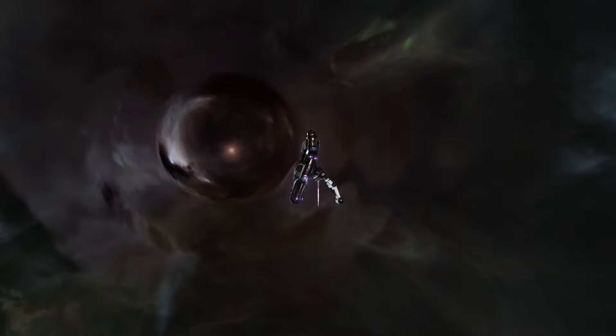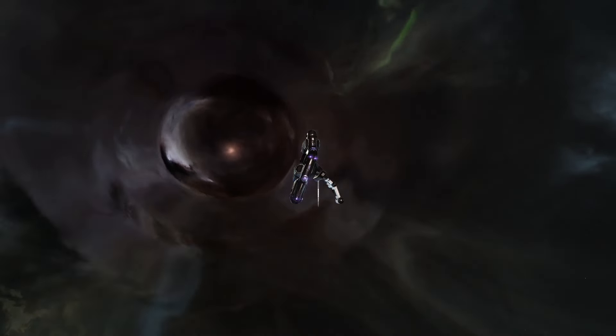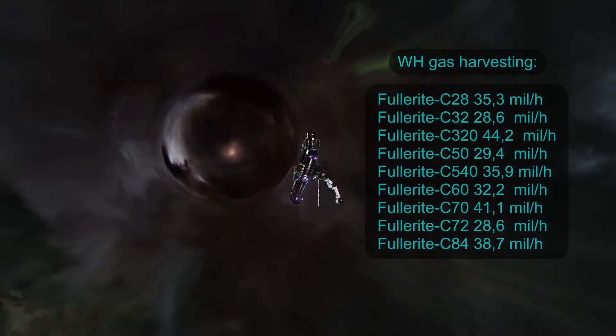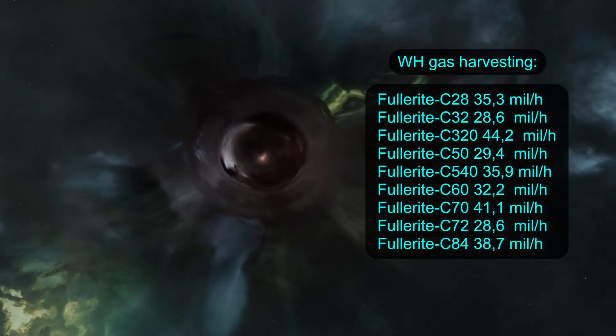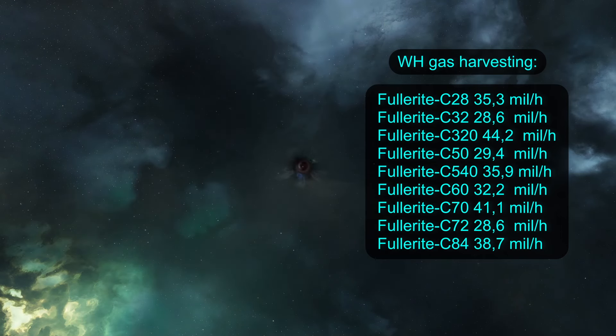But there is one more easily accessible place where gas is abundant and content is where you want it. It is the scary, but also often safer, wormhole space. Here is a quick breakdown of the ISK per hour of huffing gas available there. As you can see, the gas is not horrible compared to Losec and is still way better than mining ores.